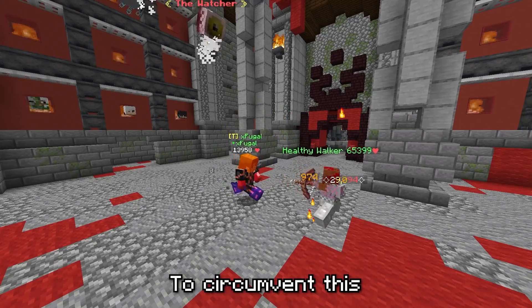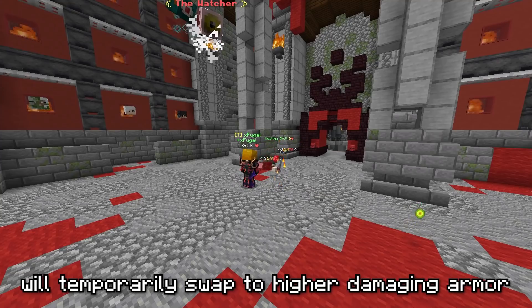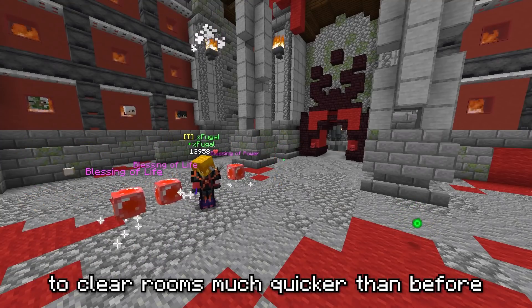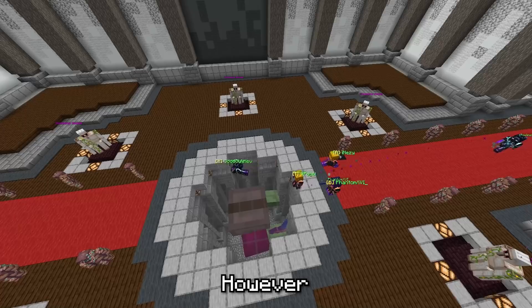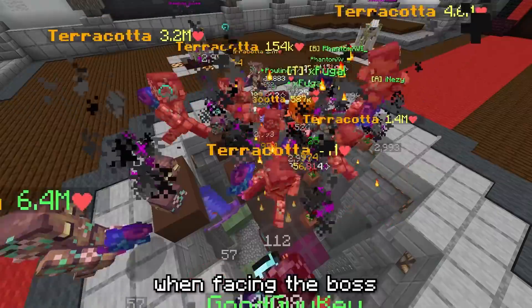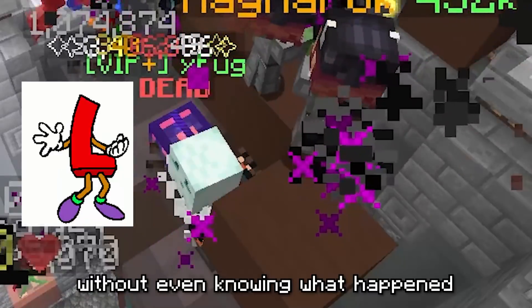To circumvent this, some Gold Door Shads will temporarily swap to higher damaging armor for the clear portion of the run, allowing them to clear rooms much quicker than before. However, they will sometimes forget to swap their armor back when facing the boss and die a painful death without even knowing what happened.